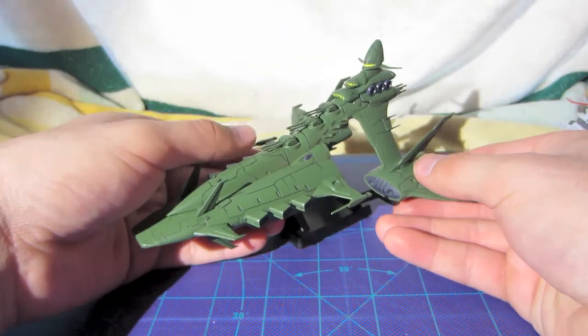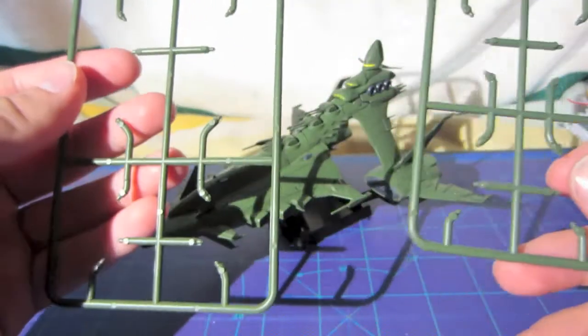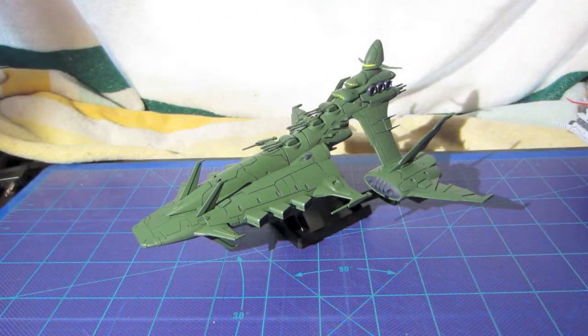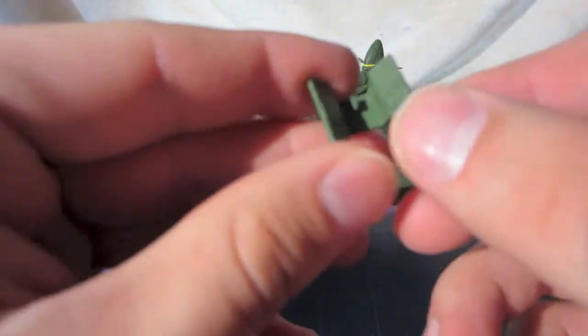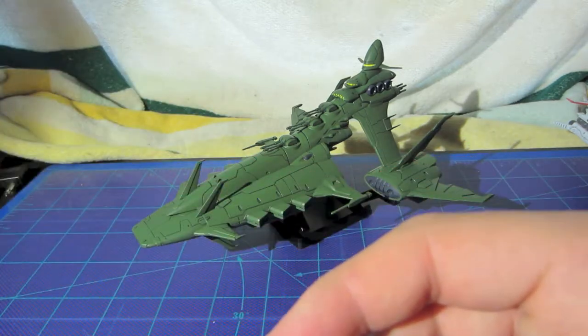You do have some construction to do with this thing, but it's not much. It's pretty much two plates — four wings per plate: one for the Komusai, and one for the smaller wings for the back engines on the Komusai. That's pretty much it. It also comes with the small little doors, and these come off with the Komusai, but we will talk about that later.